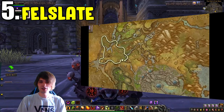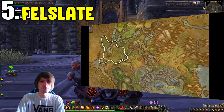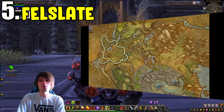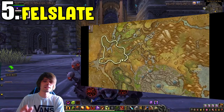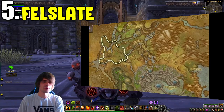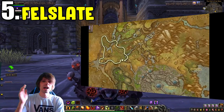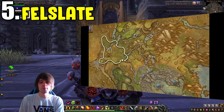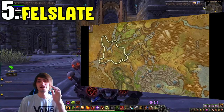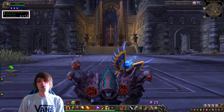Coming in at number five is the Fell Slate farm in Suramar. The route on screen is the one I personally take. I pair this with herbalism for Starlight Rose to increase gold per hour — a character with both herbalism and mining works best. If you only have mining, I'd strongly recommend getting rank three in both Leystone Ore and Fell Slate to maximise your gold for time invested. You'll earn a solid amount, and it still sells well because Legion directly preceded BfA.